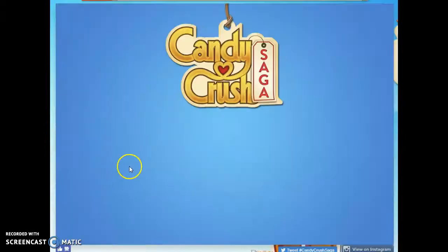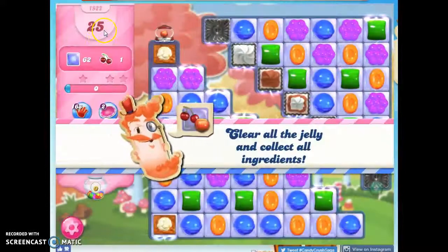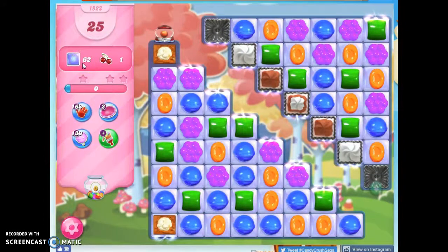Hi friends, this is Susie, your Candy Crush Guru, here to help you solve the puzzle of level 1922, where we have 25 moves to clear out 62 jelly and collect one ingredient.